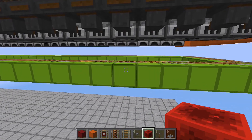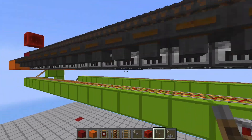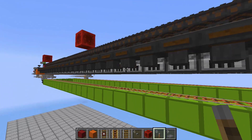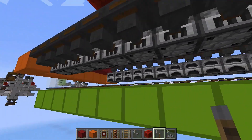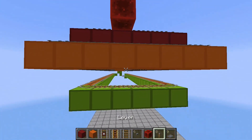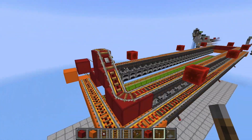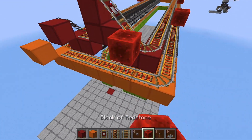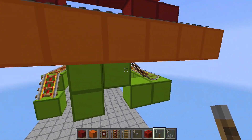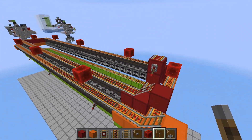Underneath those redstone blocks, place a lever and then power it on. Do that for all of the redstone blocks, even on the other side. Then do that for this side as well — another redstone block and another lever. For the powered rails over here, place a redstone block here. These two also need to be powered so place a lever here, and then this one also needs a lever over here. Now all of the powered rails are powered.